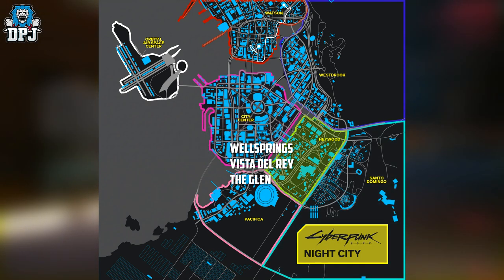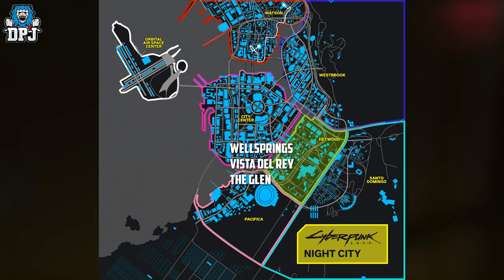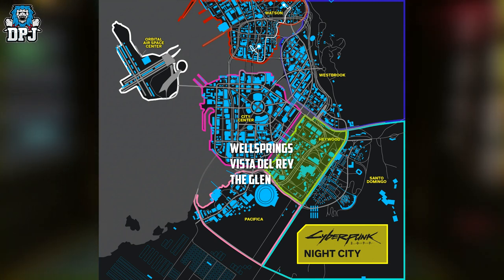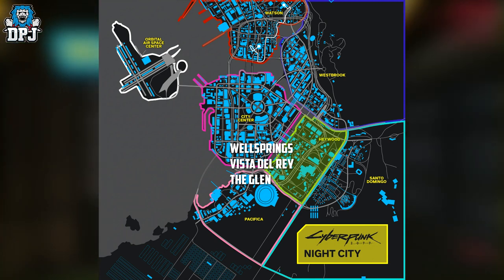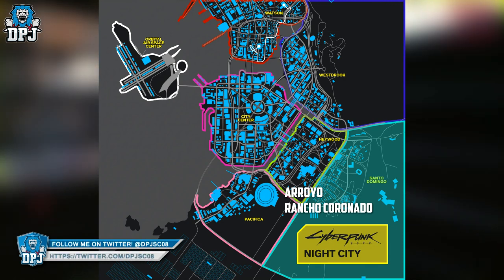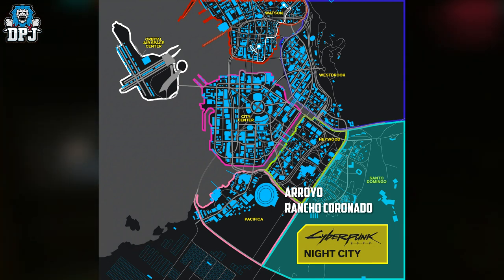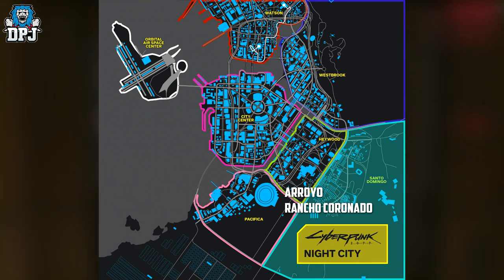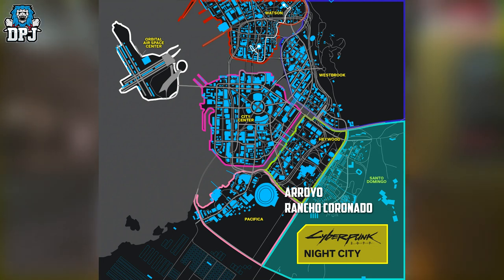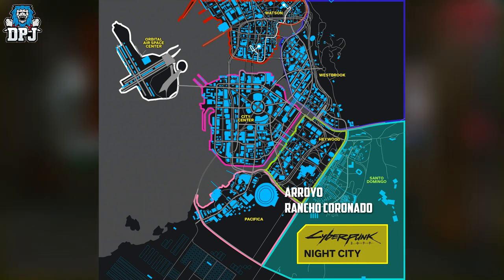Within Haywood we have Wellsprings, The Glen and Vista Del Rey. Largely Latino and full of growing gang influence, Haywood remains one of the city's wealthier districts. It is home to a gang known as the Valentinos, known for their strong moral code and adherence to old traditions. Within Santo Domingo we have Arroyo and Rancho Coronado — one of Night City's oldest districts, it became its central industrial district with factories, nuclear plants and junkyards, and is home to the Sixth Street Gang.